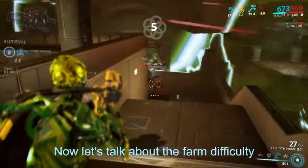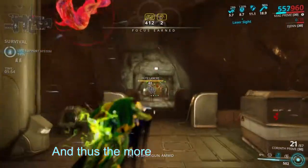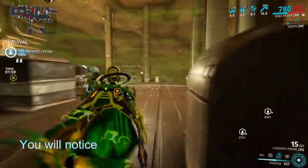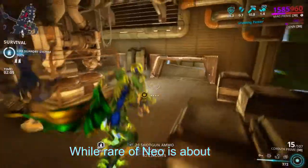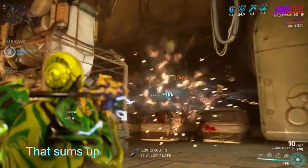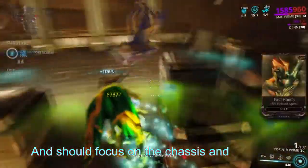Now let's talk about farm difficulty. The more time it takes to farm an item, the less people will have it, and thus the more expensive it will be. For example, looking at Ivara Prime right now, common and uncommon parts in Lith and Miso relics are under 5 plat, while the Rare Neo part is about 20 plat and the uncommon Axi part is about 25 plat. That sums to 55 plat, and the set is about 70 plat. So you shouldn't waste your time on Ivara Blueprint or Neuroptics — focus on the chassis and systems.